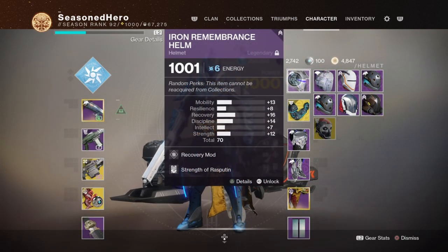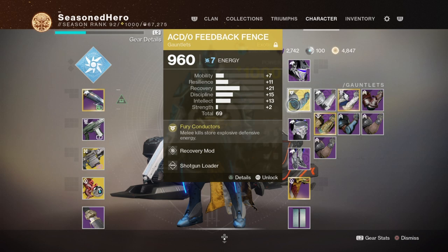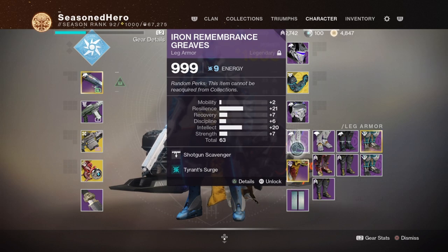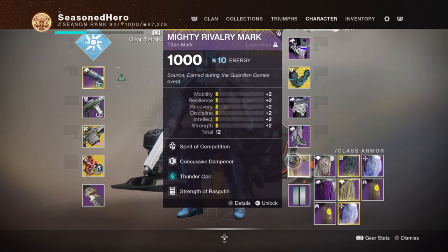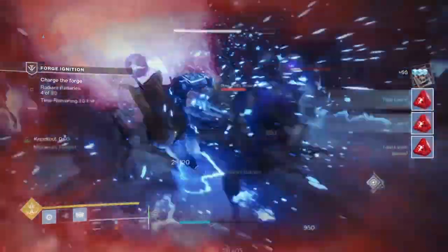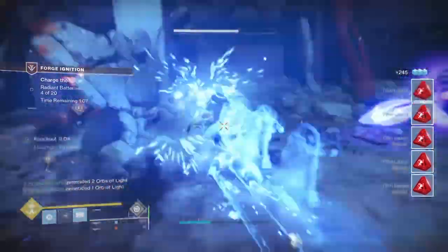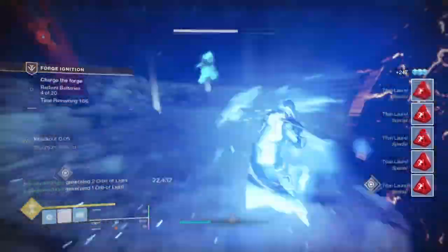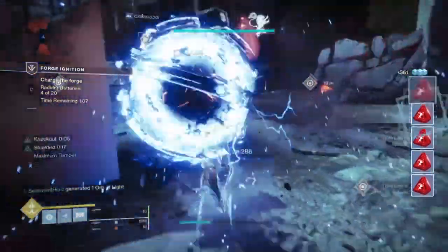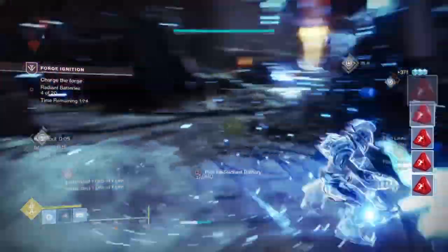Head: Recovery and Strength of the Rasputin mod. Arms: Recovery and Shotgun Loader mod. Chest: Recovery and Sheltering Energy mod. Legs: Shotgun Scavenger and Tyrant Surge mod. Mark: Concussive Dampener, Thunder Coil, and Strength of the Rasputin mod. What we have now is a 100% on-the-go overshield bruiser build for those that want to grind laurels with ease and have defenses set up which provide a safe approach if you're looking for an easy-to-use melee build with 90% uptime.